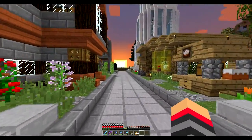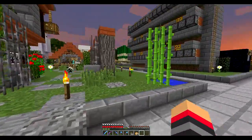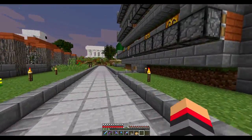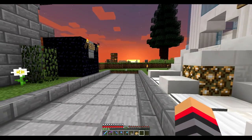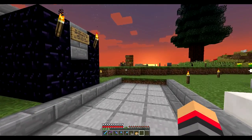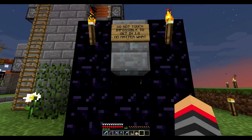Welcome back, ladies and gentlemen, to another episode of JSOCraft SMP. This is Season 1, Episode Number 11. We're going to check out all the new 1.8 features today. We are on Snapshot 31A. Do not touch Impossible Decay 1.8, no matter what.